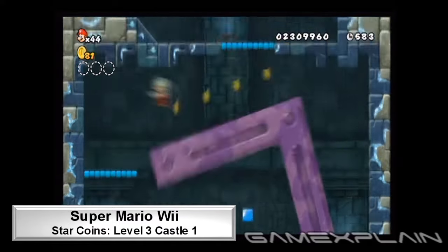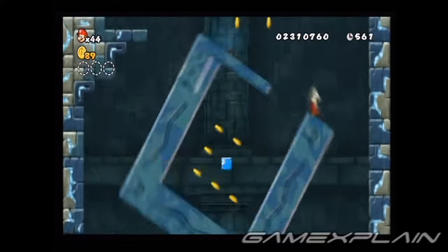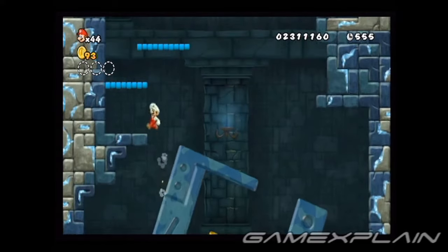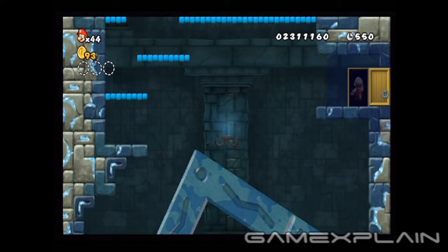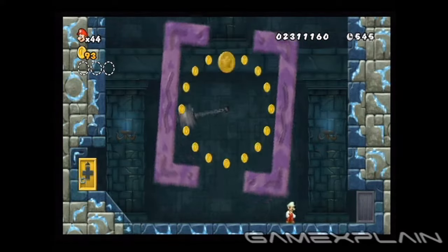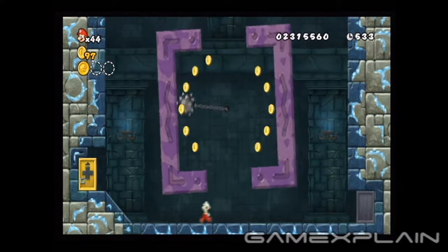The first star coin can be found by getting on top of the blue rotating block. Get a running start and jump to the right into the secret alcove. You'll find a door leading to the first star coin. You'll have to get the coin while avoiding the mace. We recommend riding one of the openings up and then dropping in on the coin.